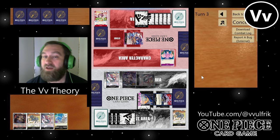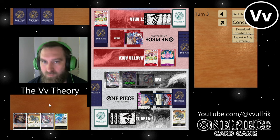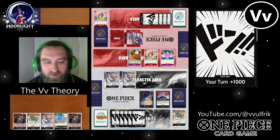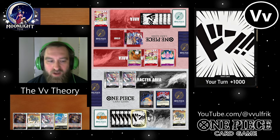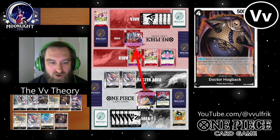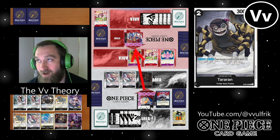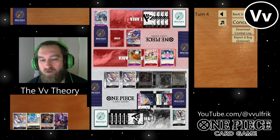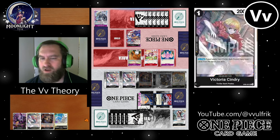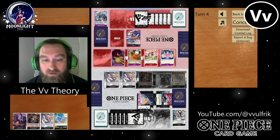Still don't have Absalom — I've got to start going for it. He plays out an Ain and an Otama, minus two to my Perona to get rid of that. I've got Hogback here and I desperately need some form of removal. So I trash a card but did not get an Absalom. I play out Hogback as a body at least, and I can get my Gekko Moria turn set up. Then I play out the Tararalin card to trash my top three cards and play out a Cerberus — my board's completely full. Finally got an Absalom in my trash.